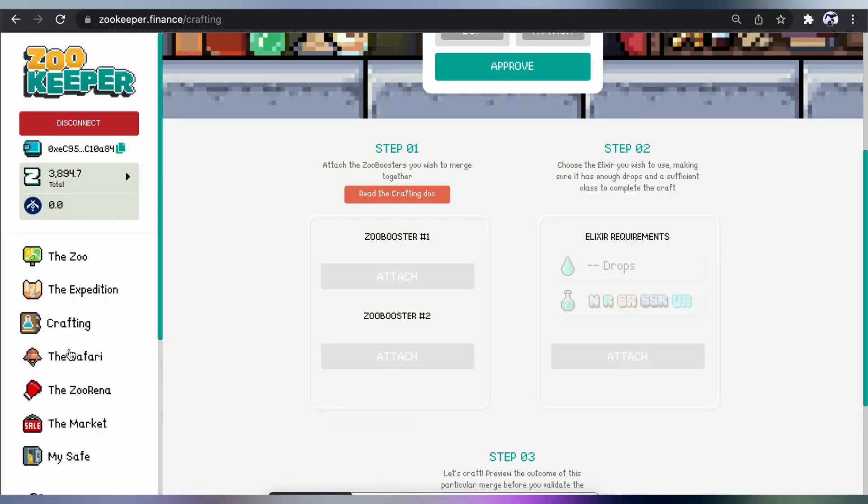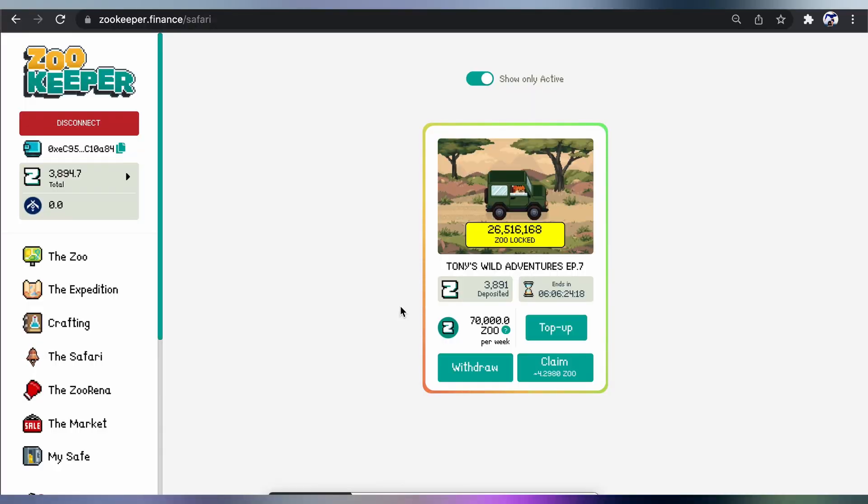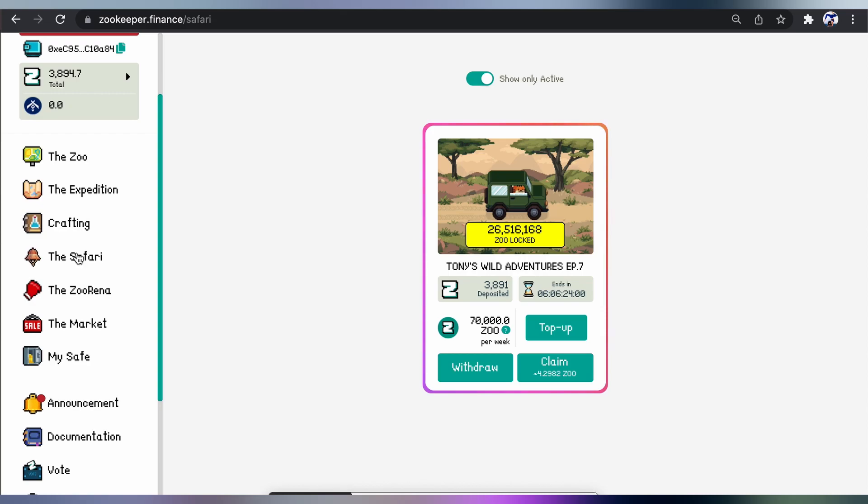Moving on — we have the Safari. I'm involved in the Safari, by the way. Here, basically, you just have to stake ZOO. I have 3,891 ZOO in there at the moment, creating some nice rewards — 4.2958 ZOO. The benefit of the Safari is that if you only want to stake one coin — just ZOO — then you can stake it on the Safari on its own and get rewarded in ZOO as well.